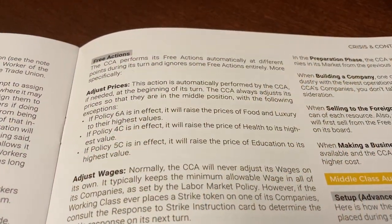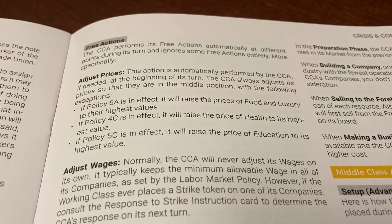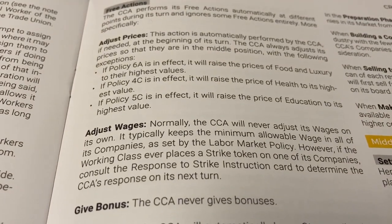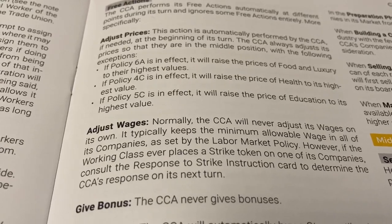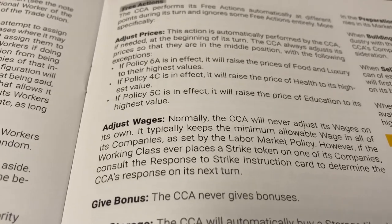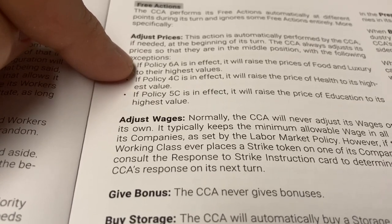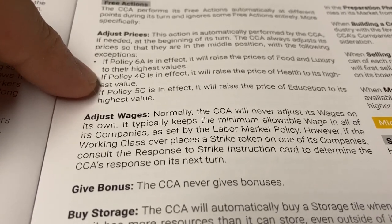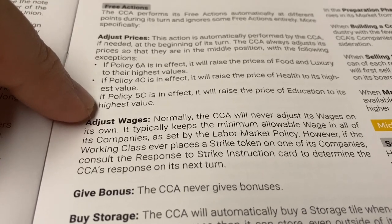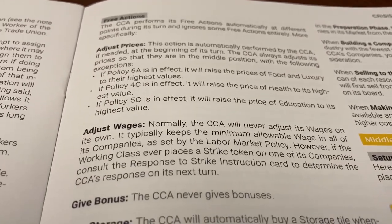Let's look at the free actions for the Capitalist Class. The CCA — the Capitalist Class Atoma — will perform its free actions automatically at different points during its turn. At the beginning of their turn, they will always adjust their prices to the middle position, unless the policies are as follows: if a 6A policy is in effect, prices of food and luxury go to the highest; if 4C is in effect, health goes to the highest; if 5C is in effect, education goes to the highest. Otherwise, they always go to the middle at the beginning of their turn.